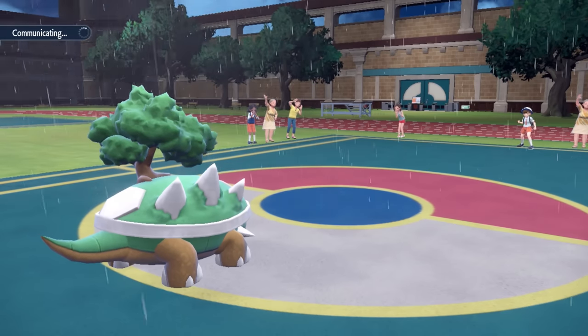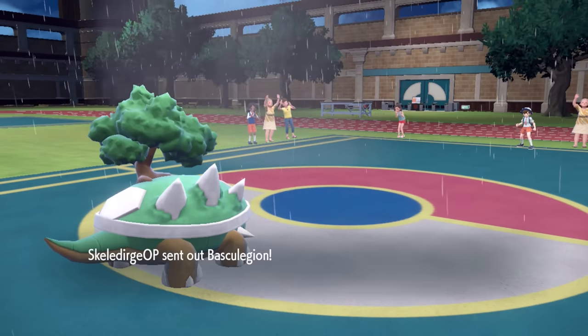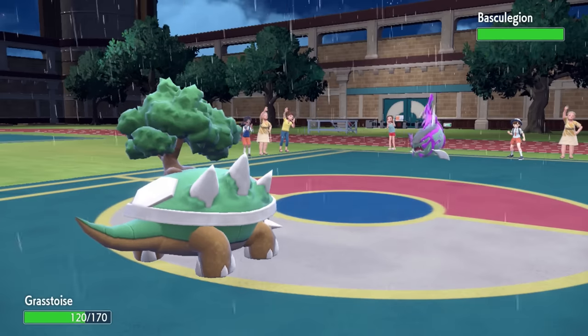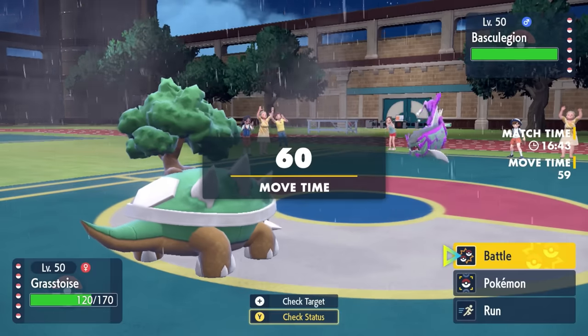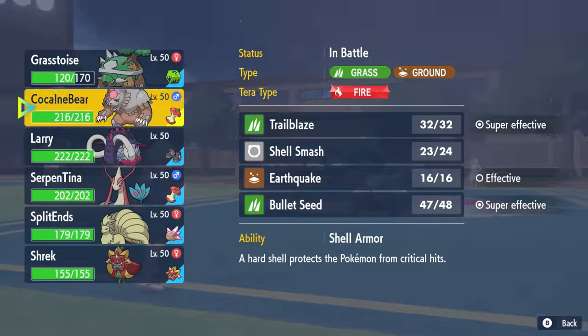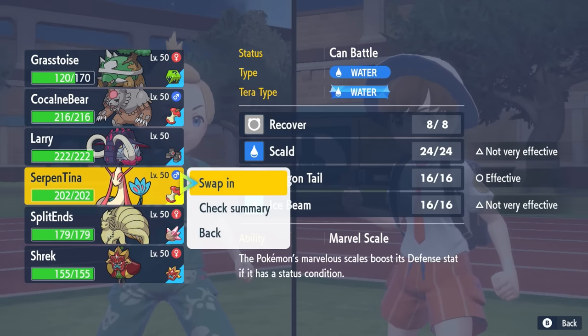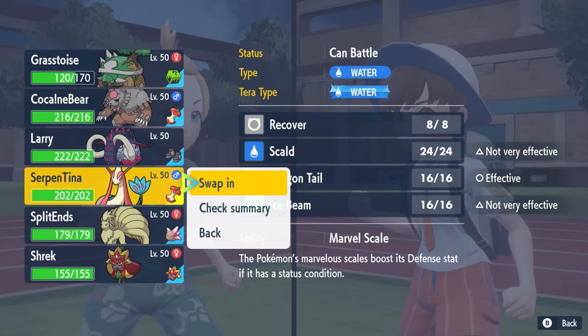I guess expecting potentially a switch fearing something like the ice beam, but now in comes the most feared bass of them all. In comes Basskegion in the rain. This thing hits extremely hard. It doesn't matter if you resist. This thing with a wave crash is going to do a lot to anything in the rain. So my only check to this Pokemon is going to be my Milotic.